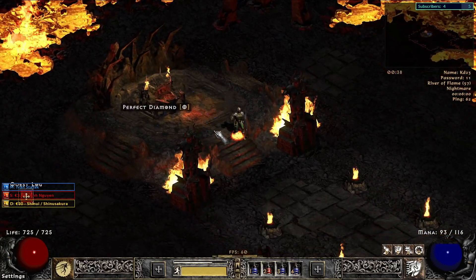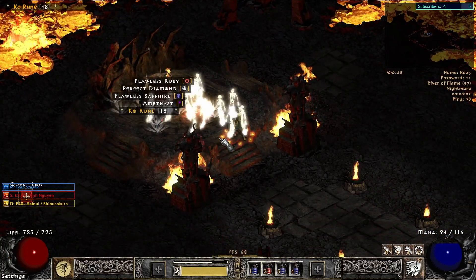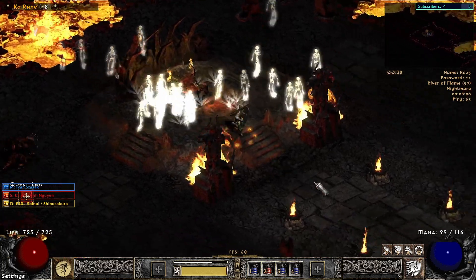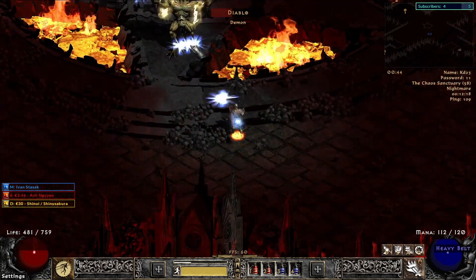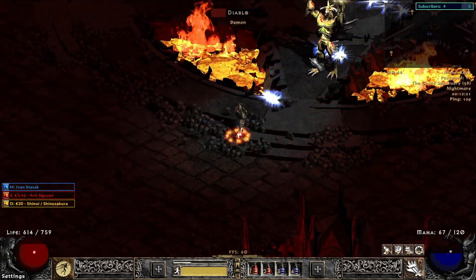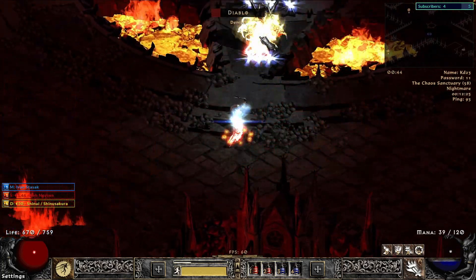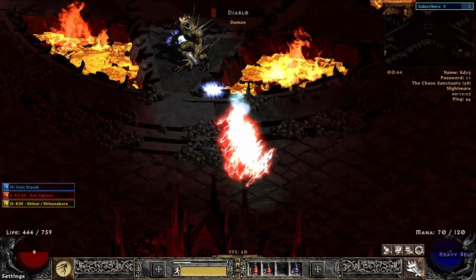The Nightmare Hellforge was not so bad — it dropped us a Ko rune, which is always useful to make your Harmony bow for the Act 1 mercenary. Nightmare Diablo was absolutely perfect with silky smooth lightning and really nice fire. The 60fps upgrade is so good.